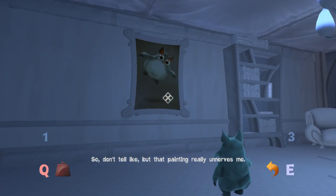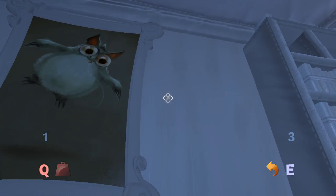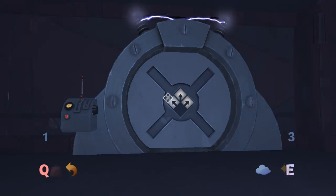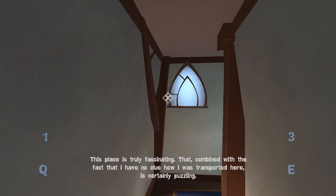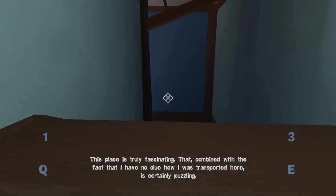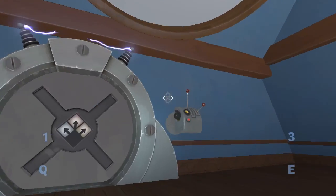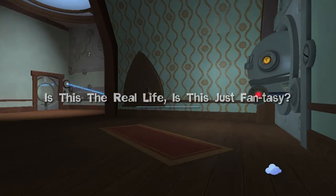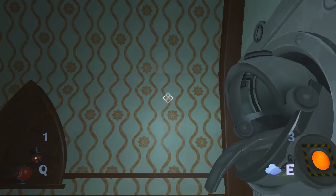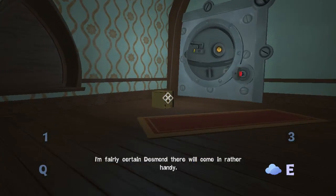Don't tell Mike, but that painting really unnerves me. He looks like an evil wombat. I keep wanting him to take it down, but he won't let me. Okay, let's get out of here. This place is truly fascinating — that combined with the fact that I have no clue how I was transported here is certainly puzzling. I've learned my lesson guys — I know how to push buttons now. I'm fairly certain Desmond there will come in rather handy.